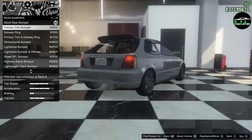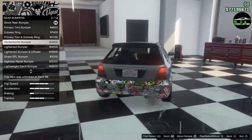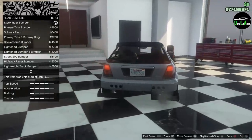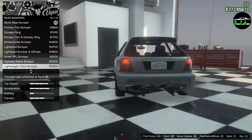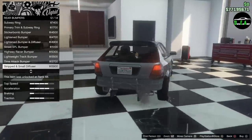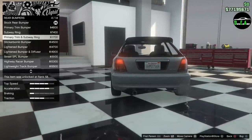For rear bumper, the first option is the Primary Colored Stock one, then you got a Subway Ring which is basically like a tow hook — looks cool — then Primary, Sticker Bomb, Lightened with the bumper trim missing, Lightened Bumper and Diffuser, Street, SLP, Highway, Lightened Track Bumper, Time Attack, and then a Stripped and Small Diffuser if you want to remove the whole bumper. I'm going to go with the Primary Trim with the tow hook. I think that looks sick.